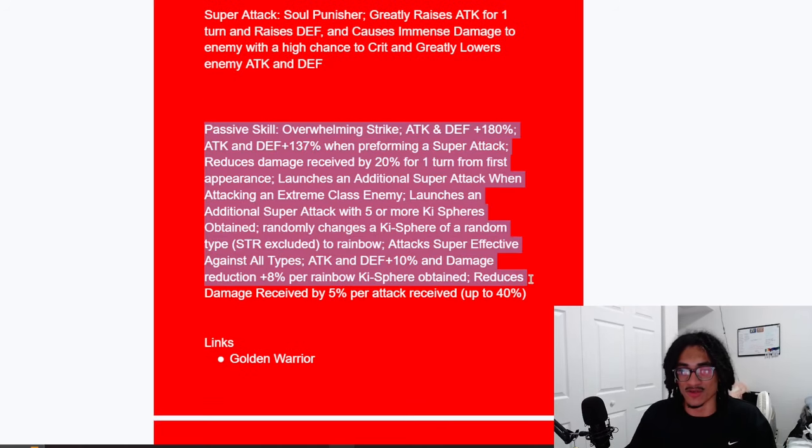His passive, called the Overwhelming Strike, starts him with 180% attack and defense at the start of the turn, and he gets 137% attack and defense when performing a super attack. That's nice because he's getting an attack and defensive buff from his passive as well as his super attack effect. He also gets 20% damage reduction for one turn, and he launches a guaranteed super attack when facing an extreme class enemy — a little nod toward Janemba, who is obviously a villain.